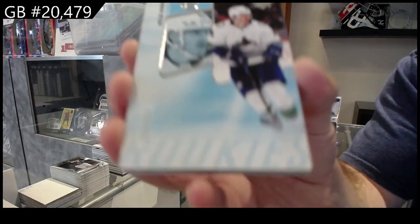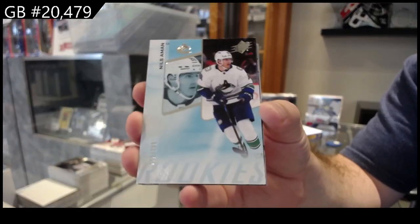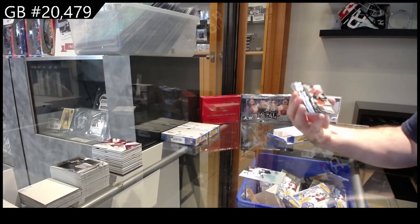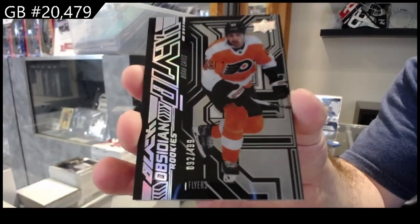I'm in at 299 for Vancouver. I am trying to be as nice as possible for you guys. Both have to be filled though. We've got a $4.99 Noah Cates for Philly — Obsidian rookie.